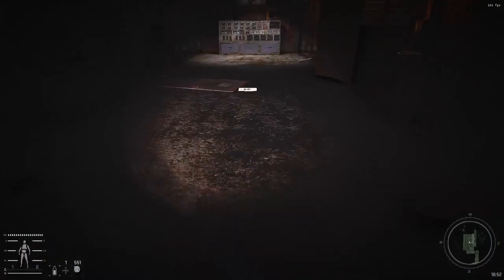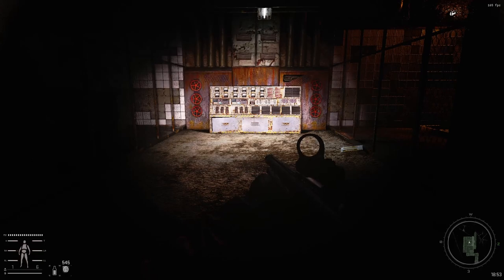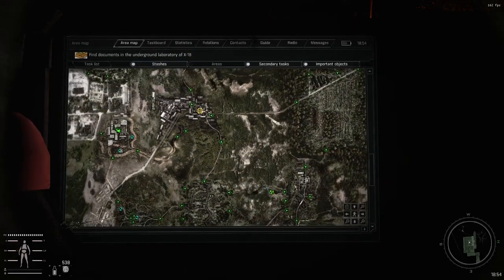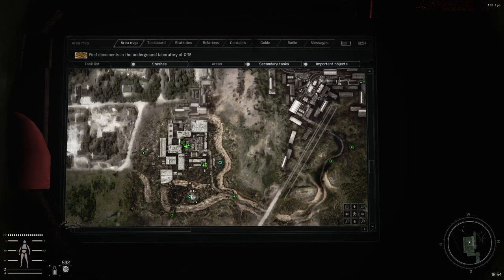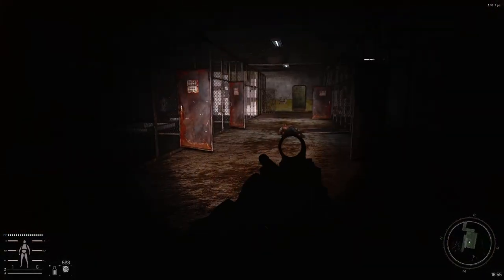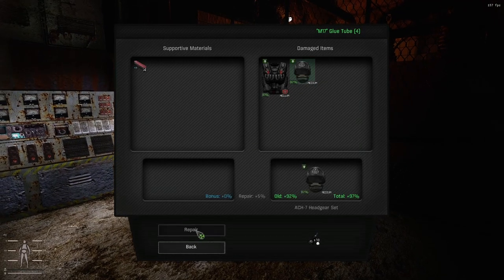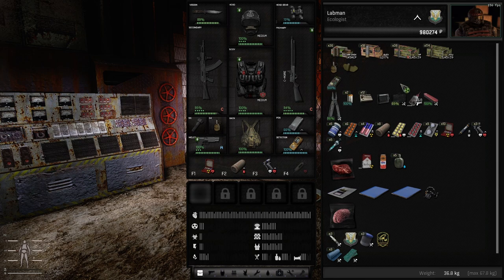We can loot the Controller. There are also Psy Research documents here — I think the military asks for those. The first mission they give you after AgroProm is Lab X-18, which is much, much harder. But anyway, take them, keep them — they weigh nothing and will just sit in your inventory until you need them. Now we have to get out of here. I'm also going to repair our helmet — Rupture Resistance is still needed, and Impact for the Pseudo Giant if we're going to fight him.